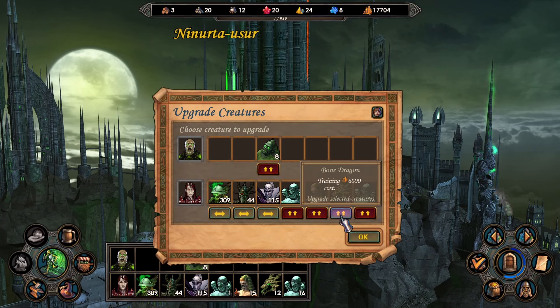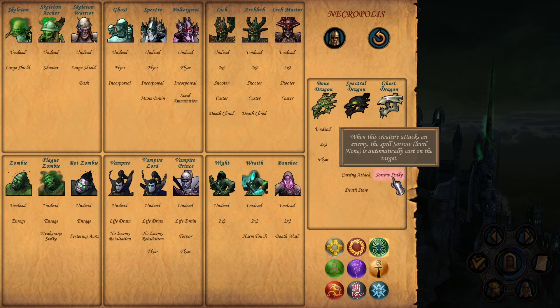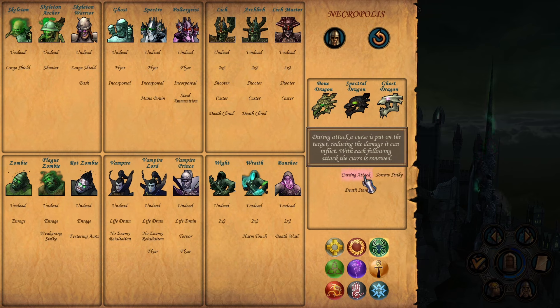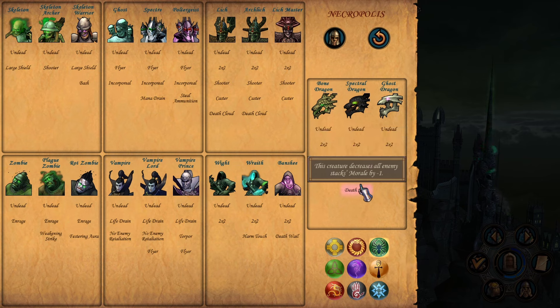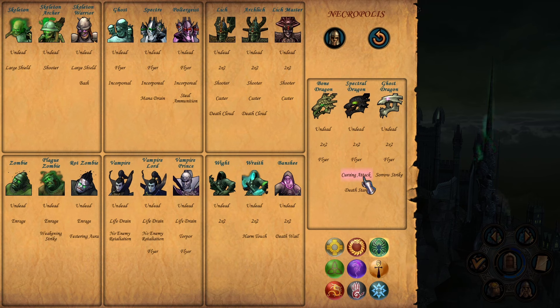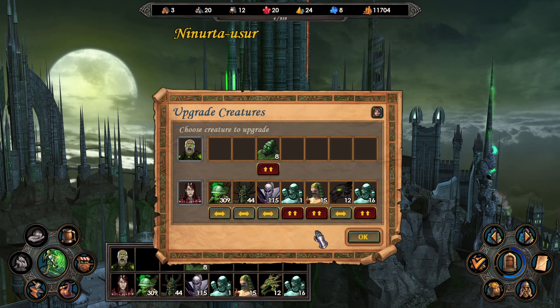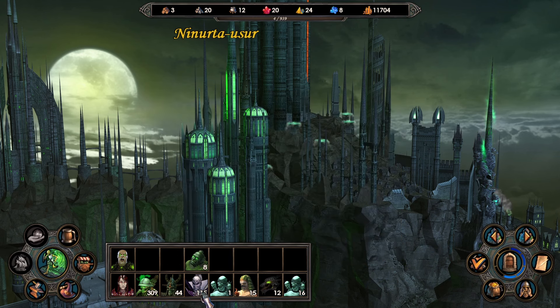As for abilities, you have Sorrow Strike which applies sorrow whenever you hit someone. You have Cursing Attack which applies Curse to reduce damage. And you have the Death Star. I think the Cursing Attack is better - we definitely want to not take a lot of damage on the retaliation. So we can go with the Shadow or the Spectral Dragons. And it's an added bonus that we also get to reduce all of their morale by one.